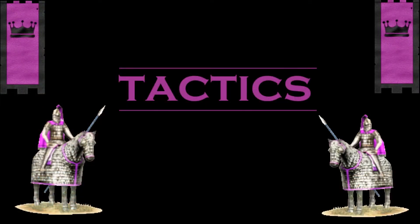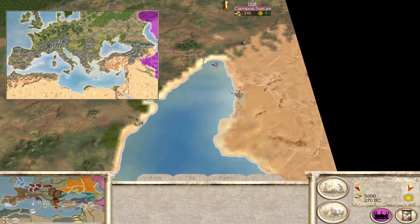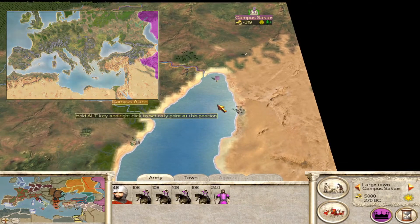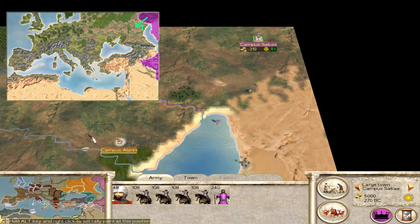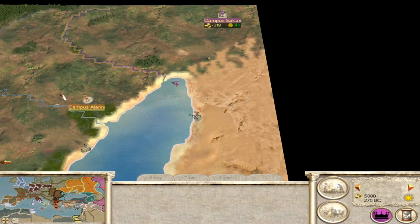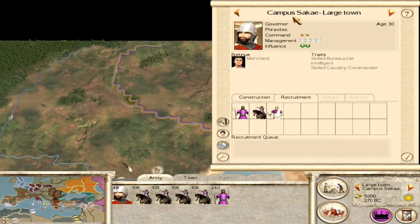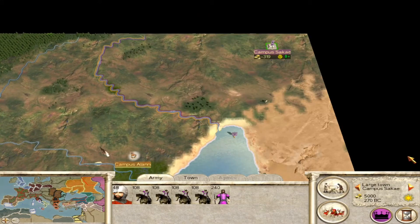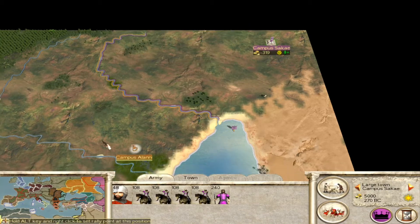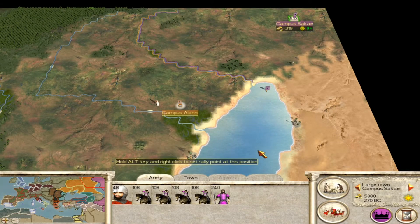Let's go to the tactics section — this is very interesting. You have four main ways you can go about it. The first one: starting from Campus Sakai, you get some troops and go to Campus Alani and attack the Scythians. This is going to require some money because you need troops over here to recruit in Campus Sakai so you can get to Campus Alani — it's going to be a little bit on the expensive side.